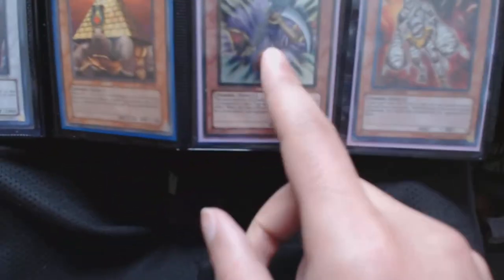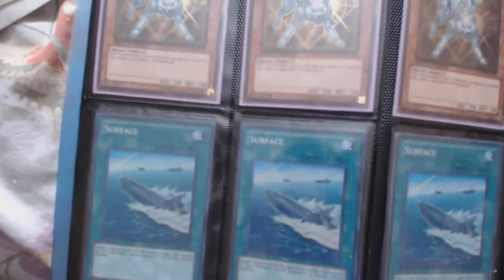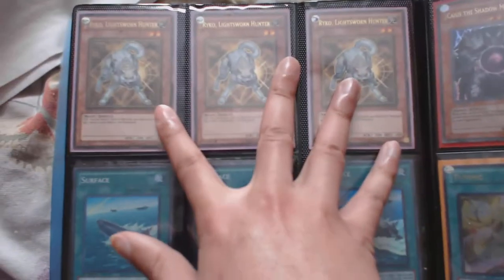Two super Zombie Masters, one secret Fairy Injection Lily (secret), two secret Goblin Zombies, one gold Mezuki. Just a common Pyramid Turtle — not sure what that's doing there. One secret Spear Wielder, two Endless Decay — one is behind the other. Three gold Raiko, one secret Surface, one gold Solemn Judgment.